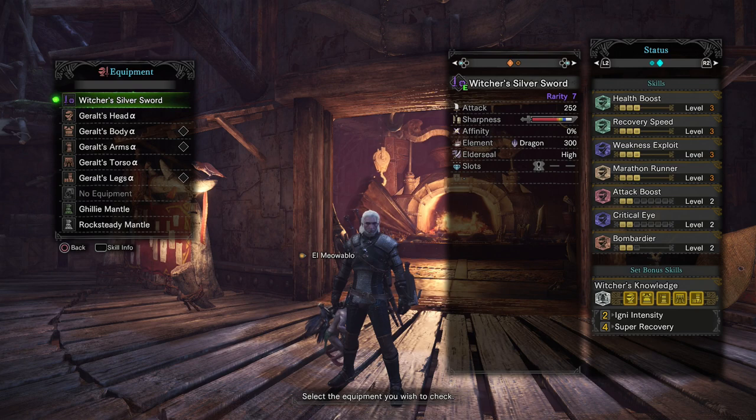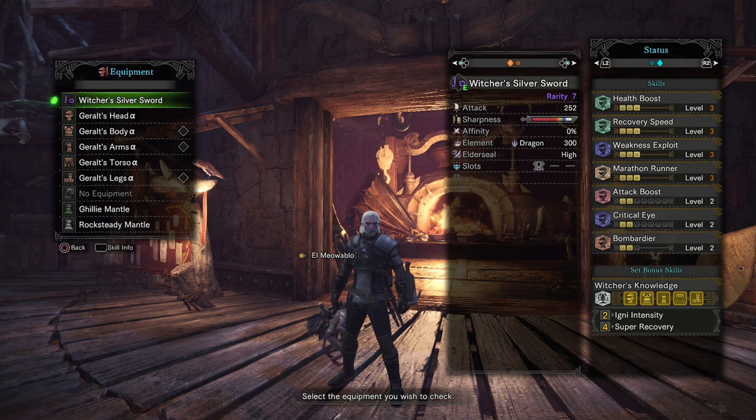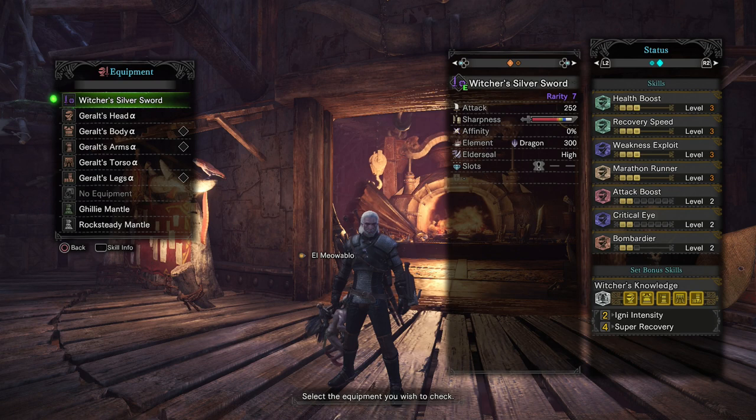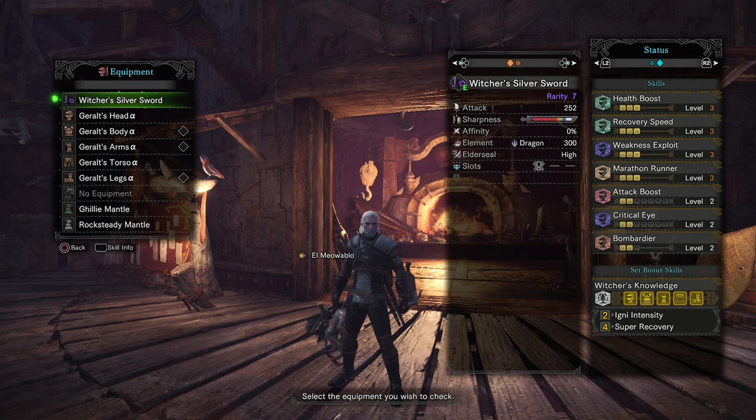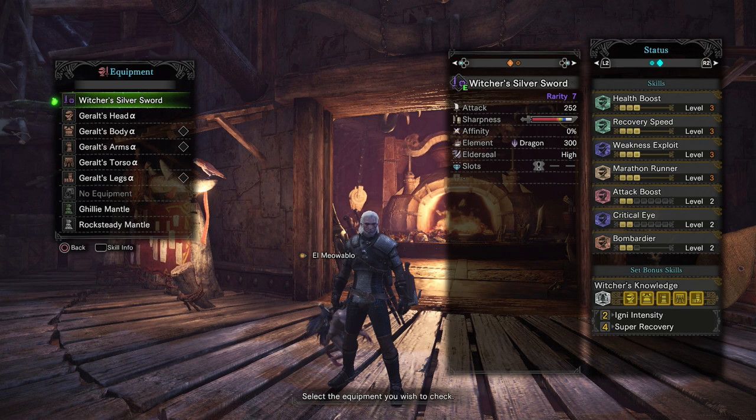Overall, that sword and shield might end up being the best general-use sword and shield in the entire game. Sword and shield isn't that popular, but the more noteworthy weapon coming with the new event will be Ciri's dual swords. Those dual swords will have 294 attack with 240 dragon attack, a level 3 slot, high elder seal, and white sharpness — by far the best general-use dual swords in the entire game.